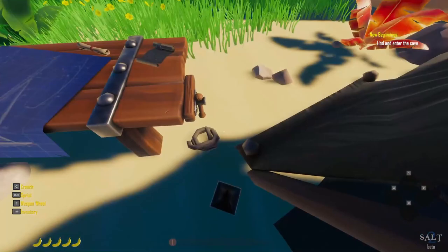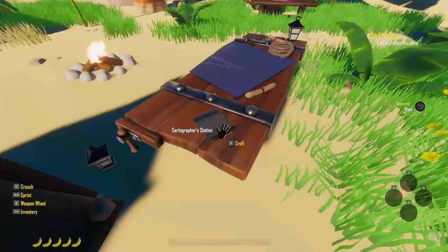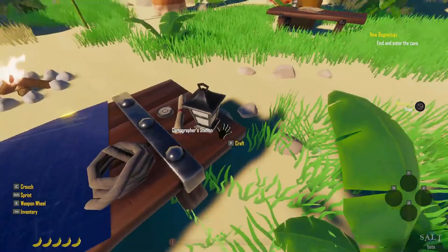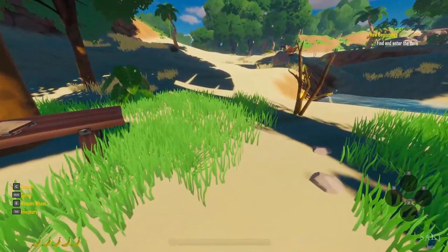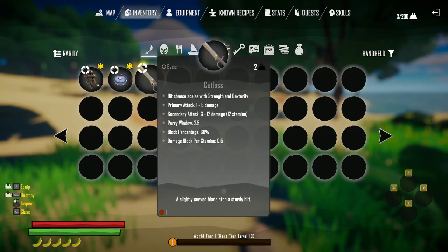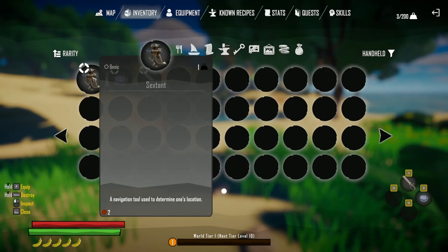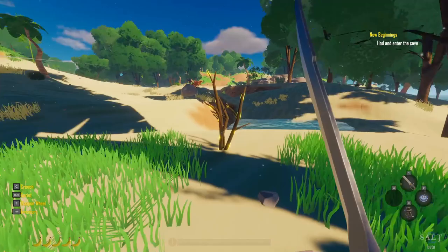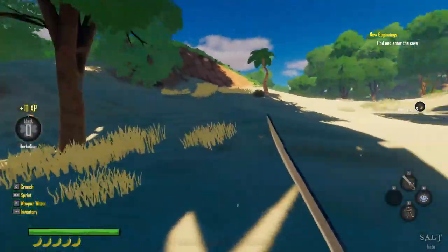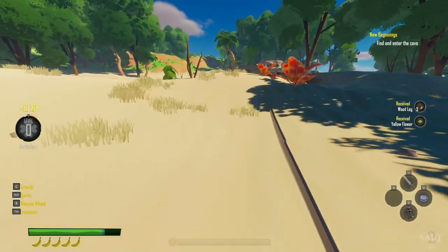I saw some rope down here. Can I pick that up? Oh, I can! Nice. Anything else I could pick up? More rope? No. So we need to find the cave. Alright, I put this on one. We have a sword — we have a sword because we are a pirate. It looks like we could collect some yellow flowers and some branches.